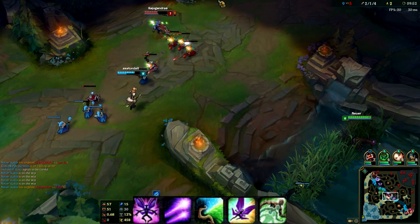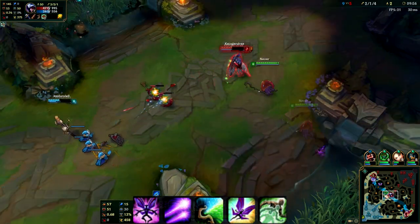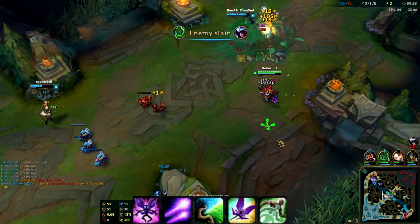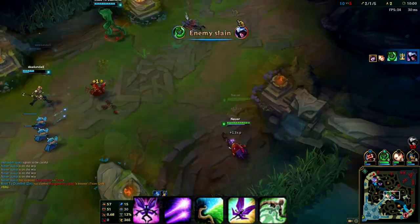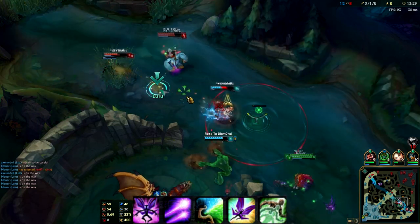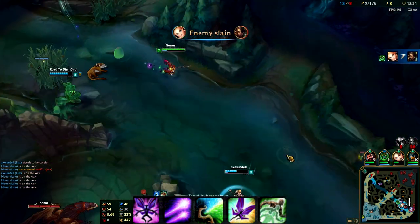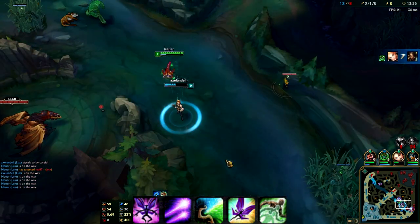Our passive is Pix, Faerie Companion. Pix is a wild fairy that accompanies Lulu wherever she goes. Pix will fire a barrage of magical energy that targets whatever Lulu attacks - this is just an enhanced auto attack that synergizes really well with the rest of our kit. Our Q is Glitterlance: Pix and Lulu each fire a bolt of magical energy that heavily slows all enemies it hits, though an enemy can only be damaged by one of the bolts.